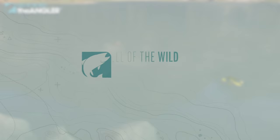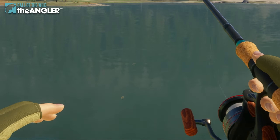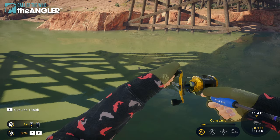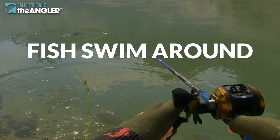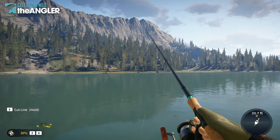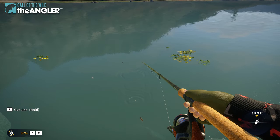In Call of the Wild: The Angler, fish initially spawn into the map as you enter the server. Each player has their own server with their own fish, even in multiplayer. Fish locations are based on elevation, water type, time of day, and vegetation, just to name a few. As you're traveling around, you may see fish in ponds, rivers, and lakes moving around just like in real life, which can give you a good idea of where to cast. However, some reviews have mentioned that fish stay up towards the top of the water too often, which can make the game feel a bit arcade-like.